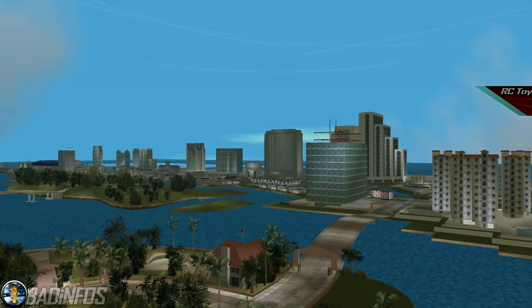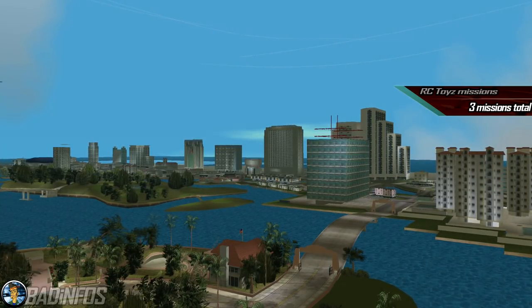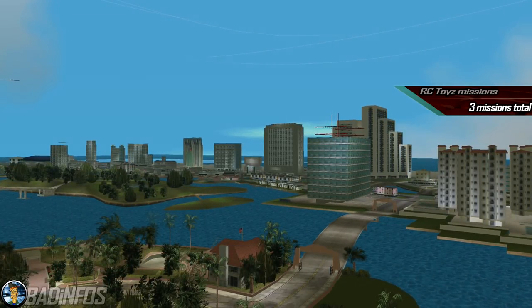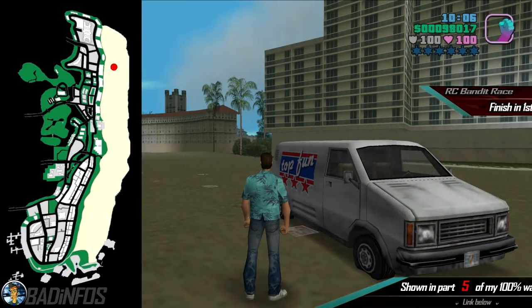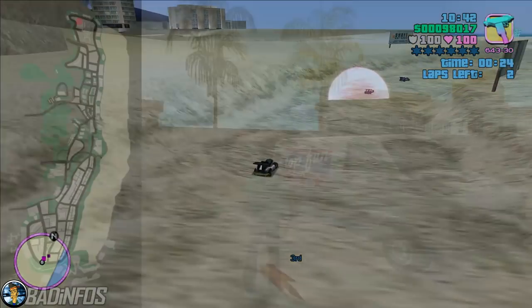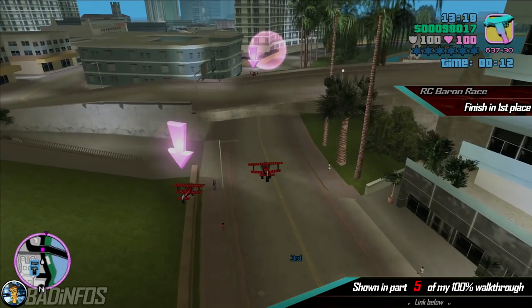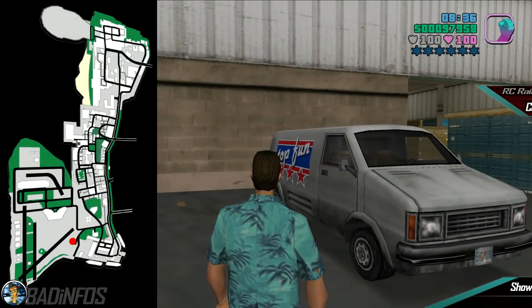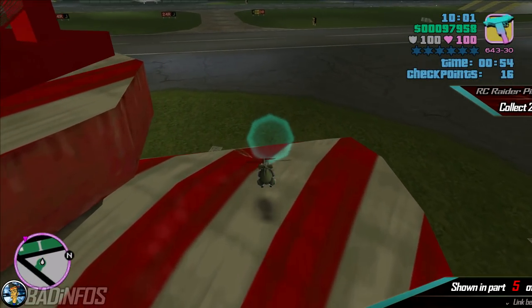Number 7, the RC Toys missions. We have 3 of them. In order to activate them you need to enter a Top Fun van located in the following places. On Ocean Beach in Vice Point you can activate the RC Bandit Race. On the multi-story car park next to the North Point Mall you can activate the RC Baron Race. At the Escobar International Airport you can activate RC Raider Pickup.